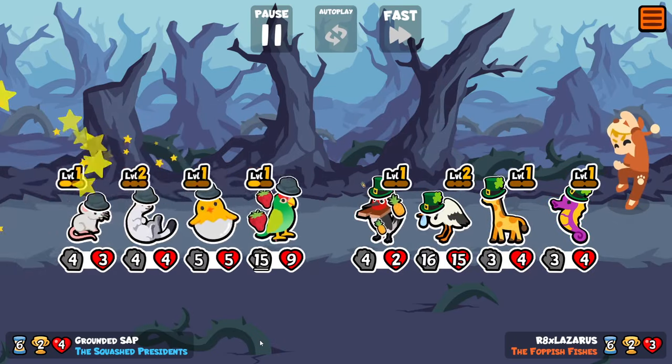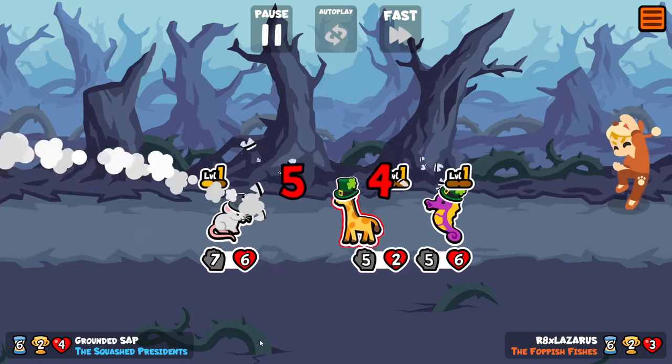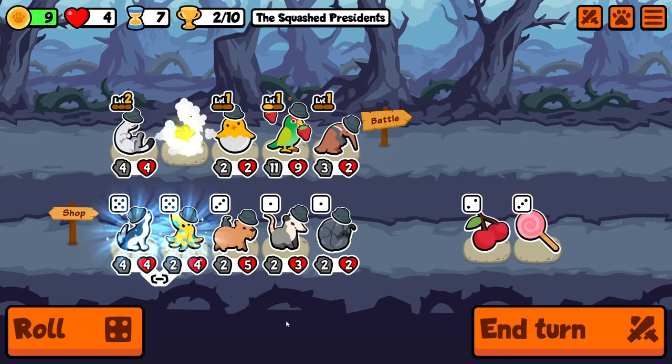That means you can hold a Platypus for a turn and it'll be a bit more useful in battle if you just want to conserve gold, but it also means we suddenly synergize with a whole load of other units. Playing a dedicated summon pack is probably one of the easiest ways to win in customs.